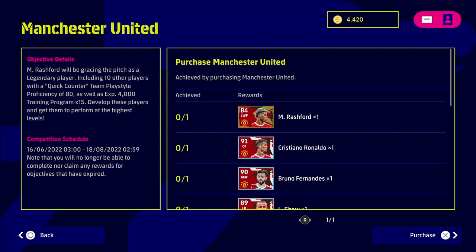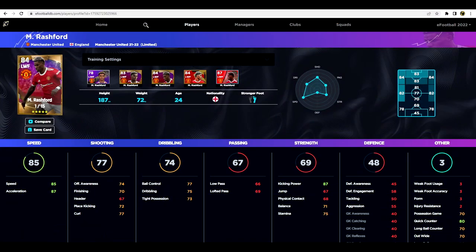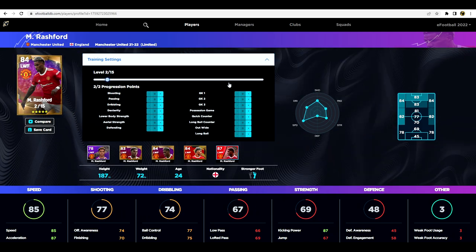Let's head over to efootballdb.com and check things out. We can simulate exactly how we would train up this Rashford legend card. This legend edition Rashford is actually quite decent - he's got the B form, which gives him a better chance of performing well on match day with the form arrow up. He's got 15 levels to go, and his speed and acceleration don't really need to be touched - we can just put that up to 90.